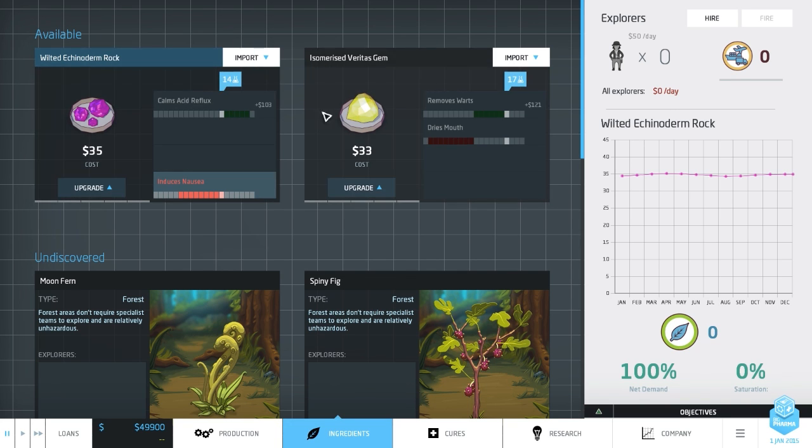Each ingredient has a set of good and bad effects. This one, for example, calms acid reflux and it's currently at level 14. The problem is that certain ingredients will do good and bad stuff, and you need to change its strength to alter its effects. The calms acid reflux effect needs to be within the green zone - the active range is 15 to 19 - but it's currently on 14, so it's inactive. However, induces nausea is currently active between levels 16 and 14. So we need to increase its strength, which will push the nausea effect out of range so it's no longer active.